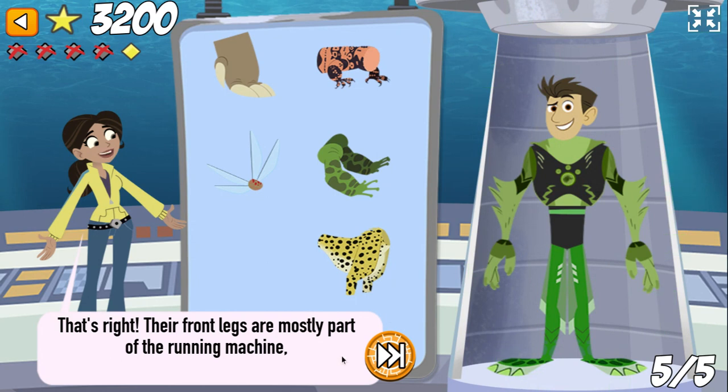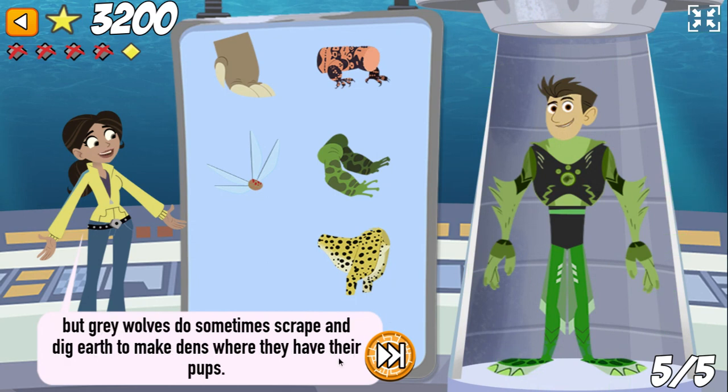That's right! Their front legs are mostly part of the running machine. But gray wolves do sometimes scrape and dig earth to make dens where they have their pups.